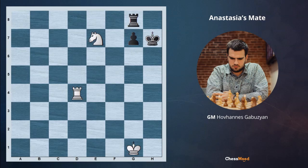Hello champions and future champions. Hello chess mode family. GM Gabuzian is here with you and we are going to begin with our daily lesson. Today we are going to have a very fun and exciting topic which is called Anastasia's mate. This mate is when a knight is controlling some squares of the king, there is a pawn or some obstacle in front of it and the heavy piece is checkmating.